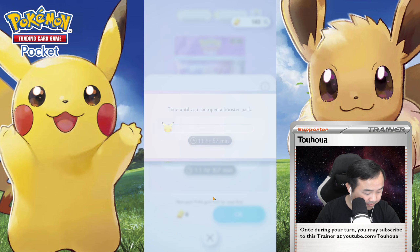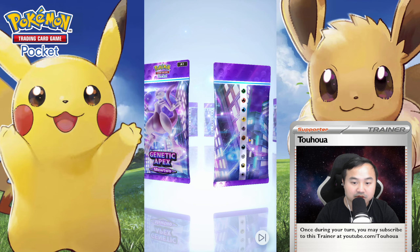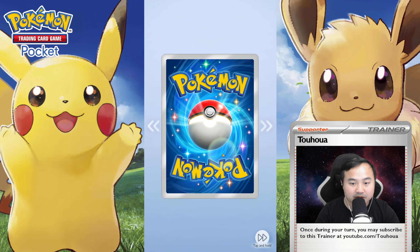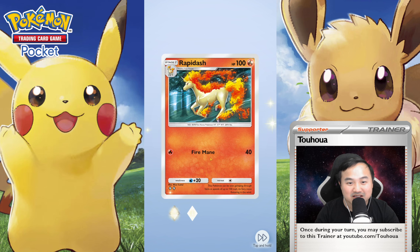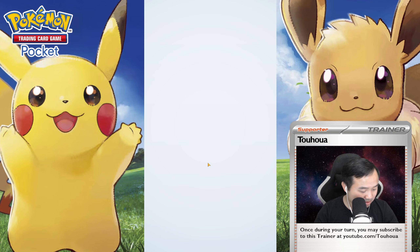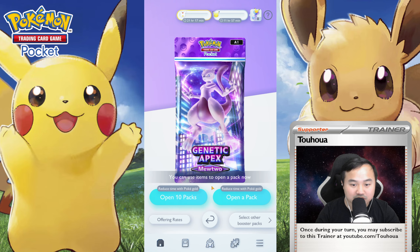Let's go into our sixth pack now. What are we gonna get? We're gonna get something good, I bet. We're getting a slow barrel, a Sandshrew, an Eevee, a Rapidash, and a Salon Dip. That's a pretty bad pack — nothing new, nothing cool.